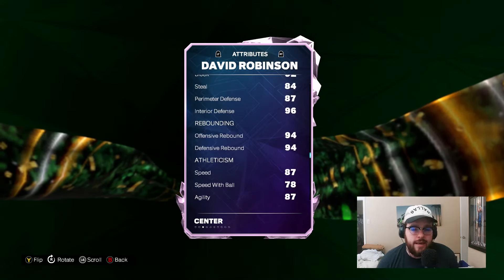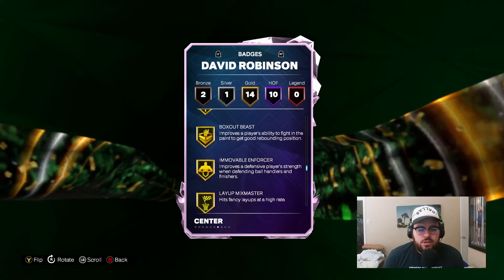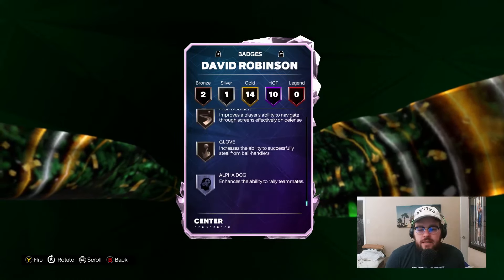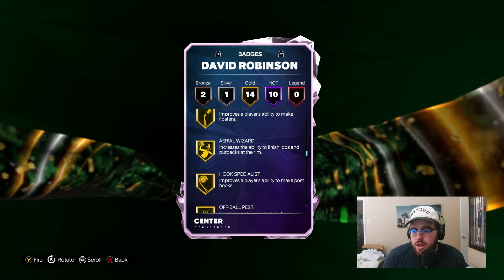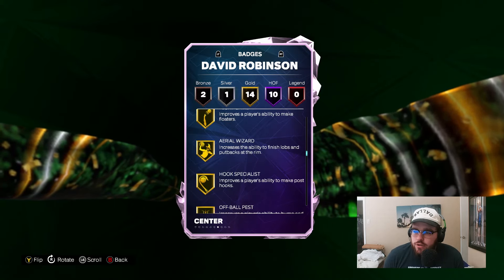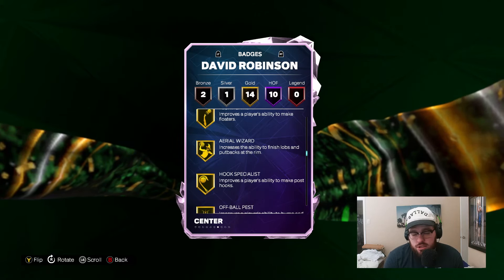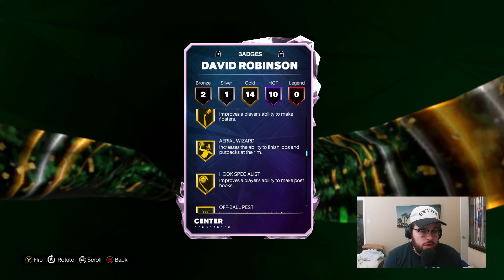The ability to shoot the ball is super high level. HOF posterizer, rise up, post fade phenom, post lockdown, poker stick, rebound chaser, brick wall, post powerhouse, post up poet, and paint patroller — a ton of interior badges as a base card. Add a few more badges, some shooting badges, and he is just ridiculous because he spaces the floor so well. He's so versatile, but also such an elite inside big in a way really no other card is across the board at center. Easily the best center in the game and the obvious starting center for this team.